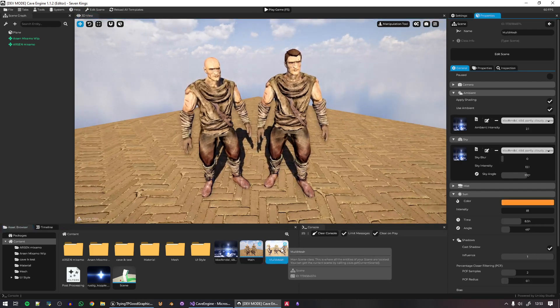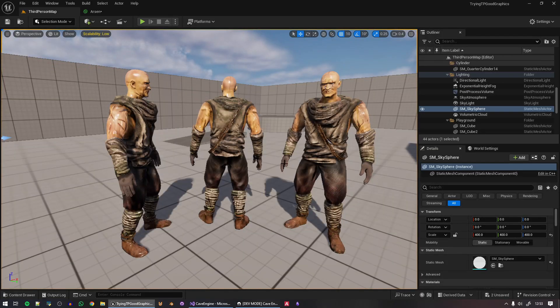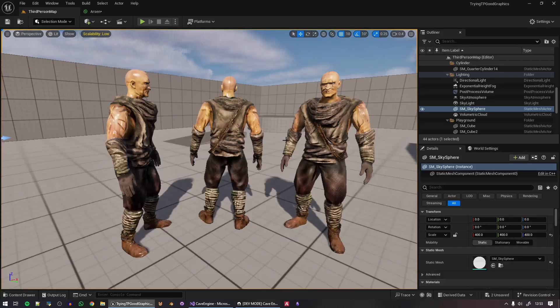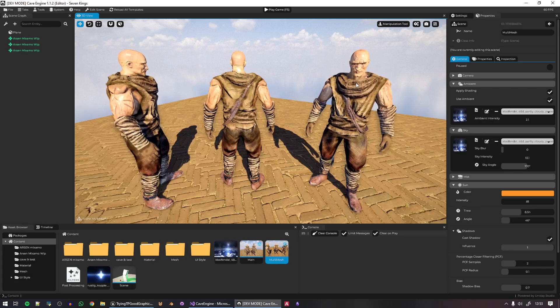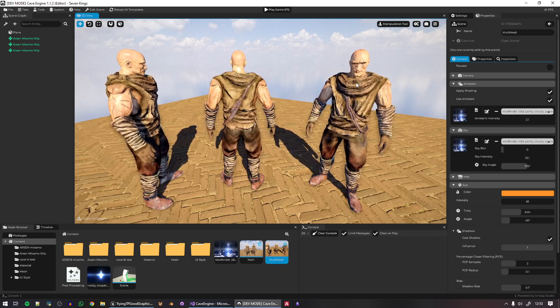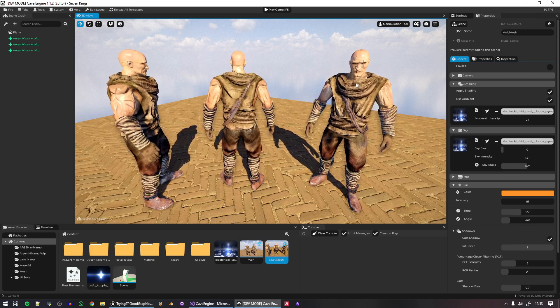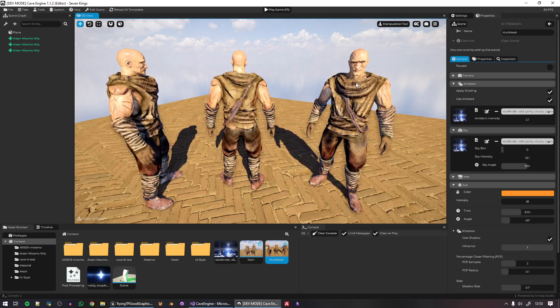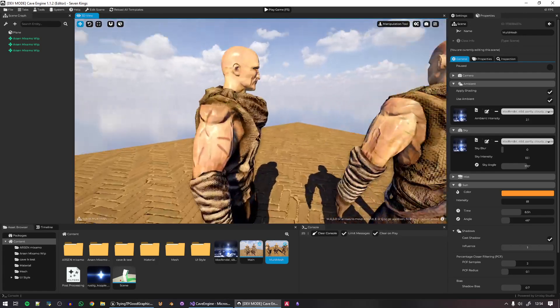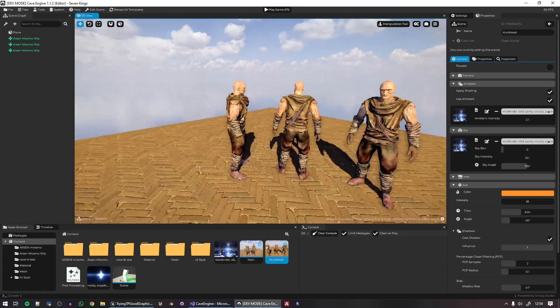This is so cool — finally an accurate PBR workflow straight into Cave. To summarize: the multi-material support for animated models is fixed; we now have HDR; we have the AgX tone mapping, which from my research is very state-of-the-art — Blender uses ACES and AgX is basically an adaptation of Blender's tone mapping; textures are correctly imported as sRGB; and PBR is finally accurate.